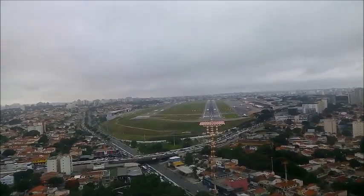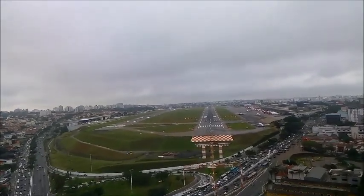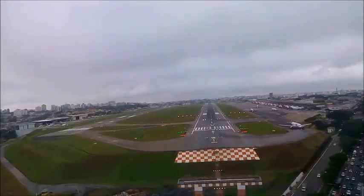Southwest 275, fly heading of 1-1-0, contact departure. Southwest 18-0-6, turn right, contact ground point 6-5. Right, turn point 6-9, southwest 18-0-6.